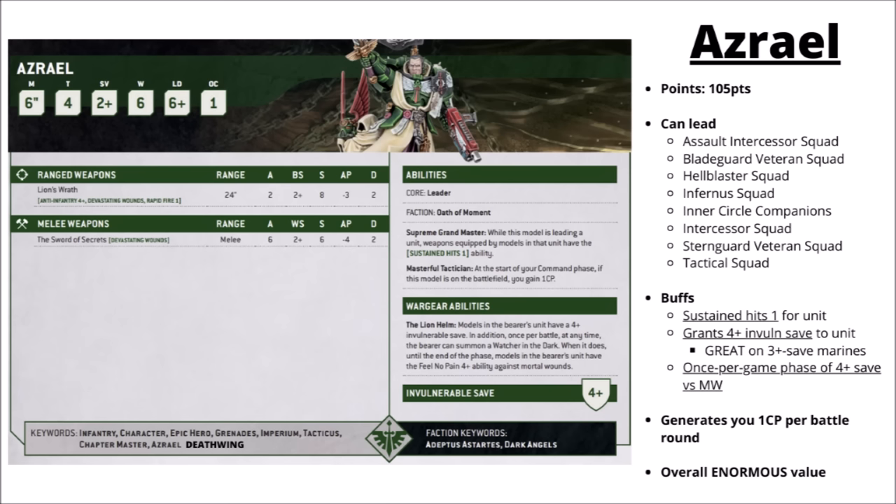Just to jump through the units and what they bring to the table: Azrael is the Chapter Master of the Dark Angels and fairly well known to be very good for the cost — 105 points for a character that farms a command point every turn, really nice for the Iron Storm stratagems, and then just good value beyond that. Fairly good melee, sustained hits for his unit, and a 4-plus invulnerable save from the Lion Helm. He's a character choice that's basically auto-include if you're playing Dark Angels — he's going to make your list better with those command points and just being a good synergy character.